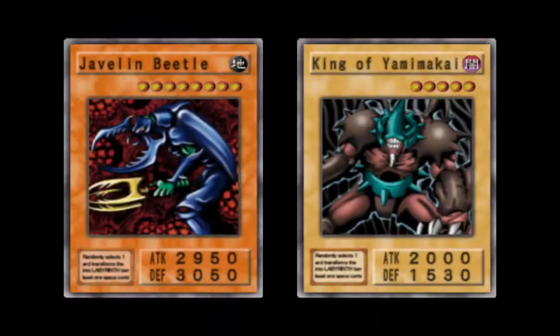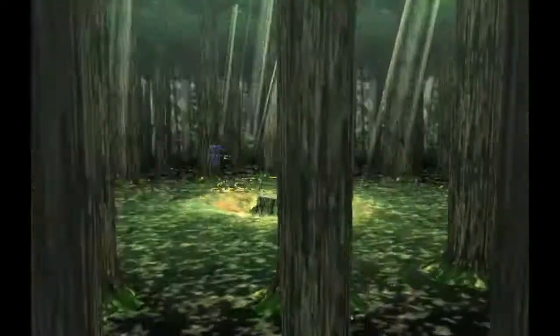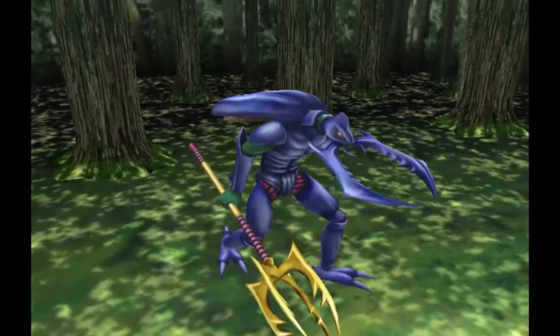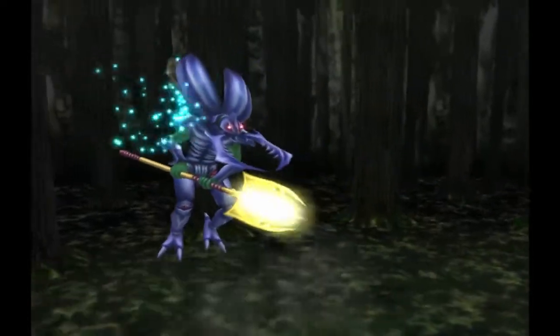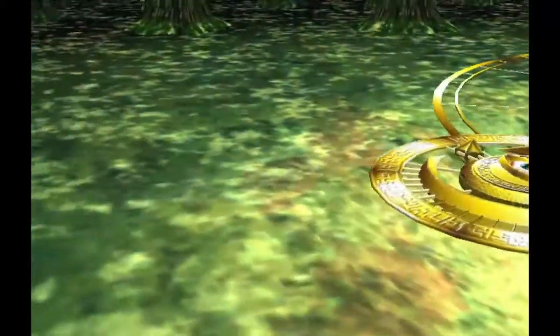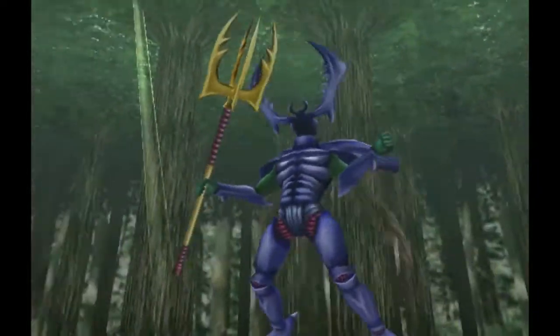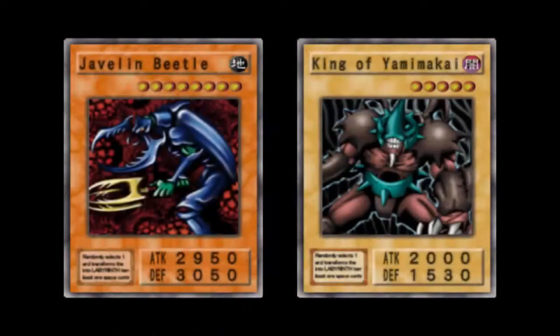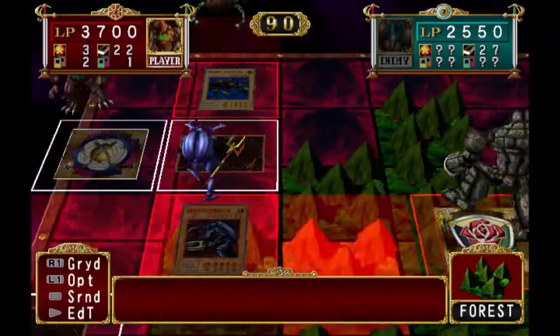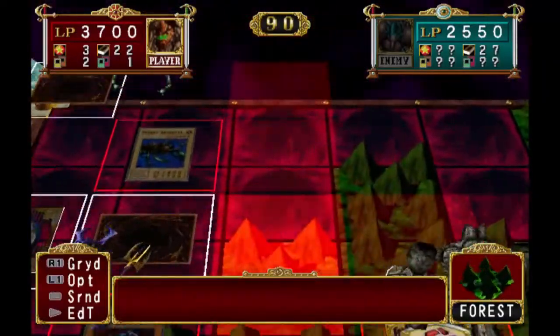It's been a while since I turned the battle animations on. I'm not too sure why I turned it on for Javelin Beetle of all things — it's got a kind of a shitty attack animation, if I'm going to be brutally honest. Because it charges his little spear and then just stabs the opponent at full force. Also, why exactly is this thing called Javelin Beetle? That thing does not look like a javelin to me in the absolute slightest — it just looks like a pretty awesome looking spear.